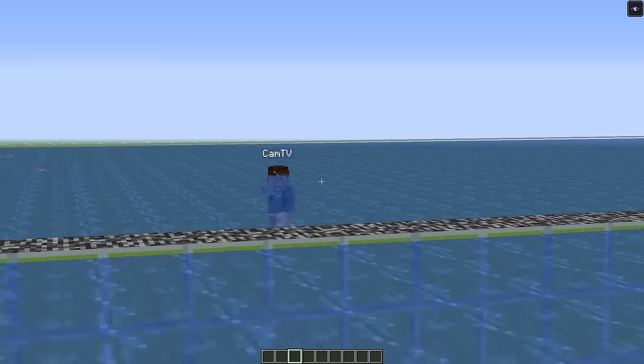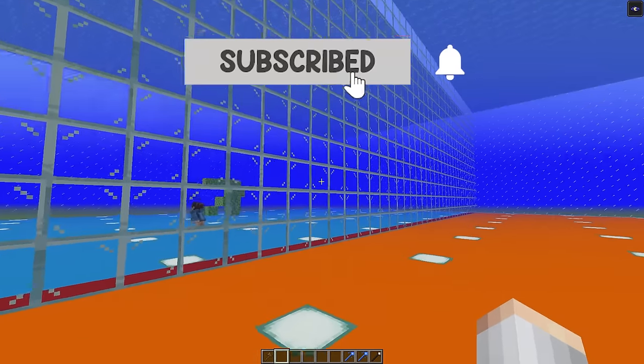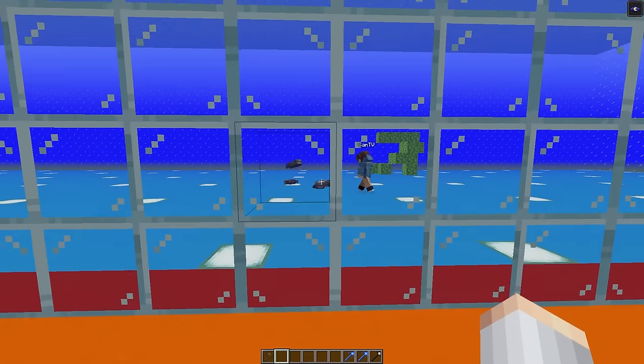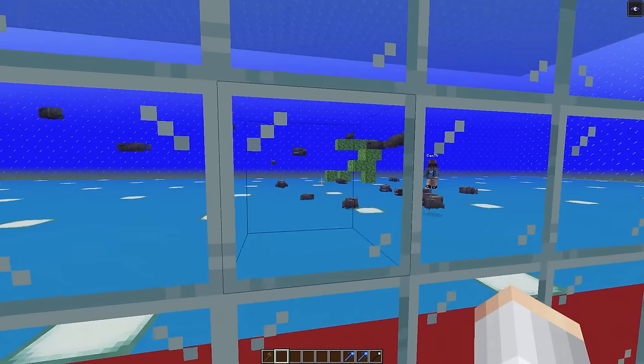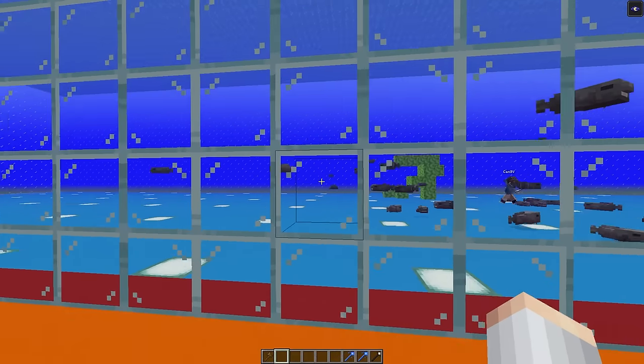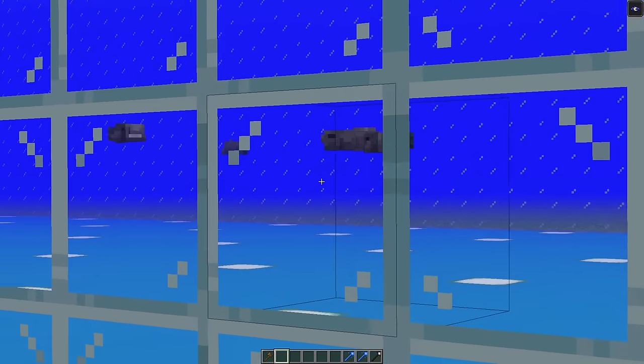It is time for round one. Looking through the one-way glass to see what Cam is going to place down. Oh my gosh — are those like blobfish or something? And he's placing down a lot of them. I'm going to have to think of something really strong to counter these, and I think I have the perfect idea.